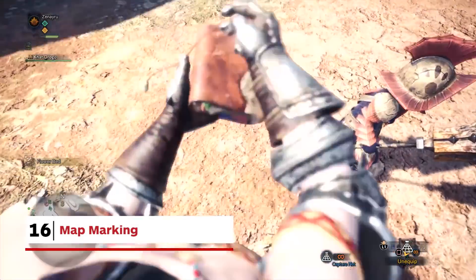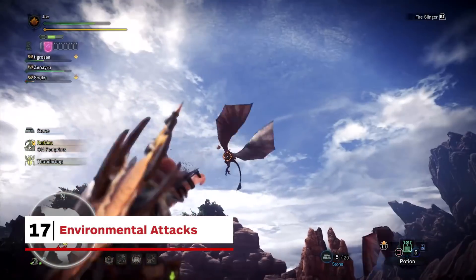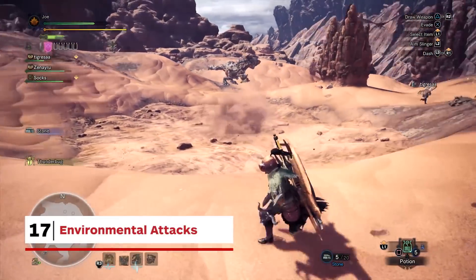The areas might be huge, but when you stumble upon a gathering point or some other point of interest, it's now automatically saved to your map. Environmental attacks — World puts more thought into its world than the previous games. Why not try luring a Diablos from underground by making drakes scream by pelting them with rocks?